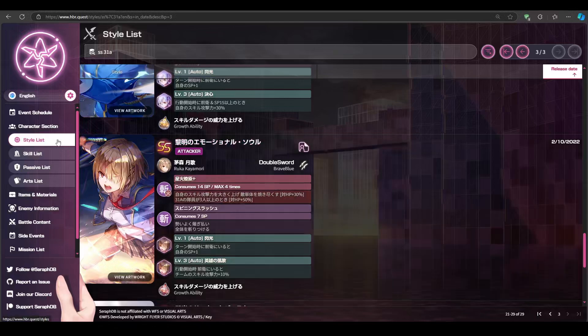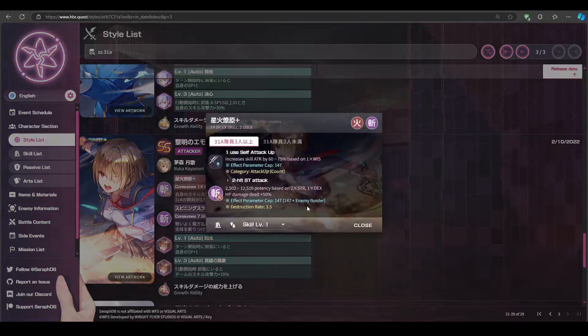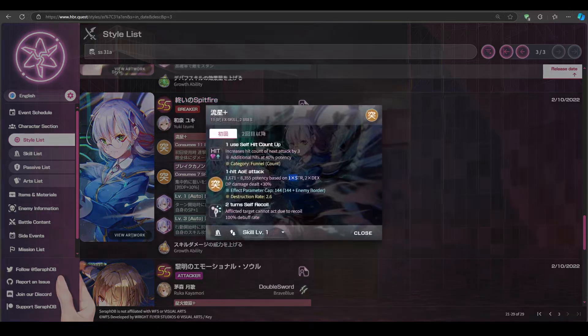Next we will go to the style list. When you click on a skill, you'll see a bunch of numbers pop up. What we are interested in is the line that says HP damage dealt as 50%, and also that the skill scales based on 2x strength and 1x dexterity. This is why attackers need strength and they are good at dealing HP damage. If you look at the breaker skill, you will see that they scale on 1x strength and 2x dexterity, and also DP damage dealt plus 30%.